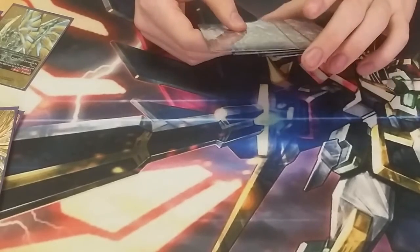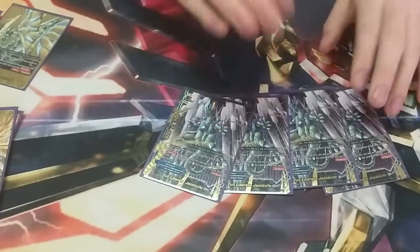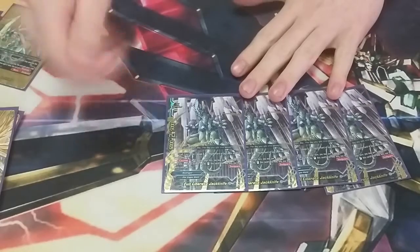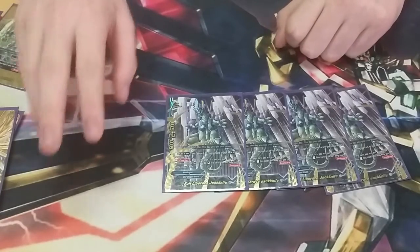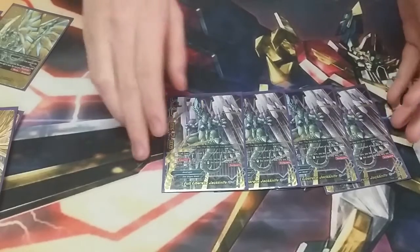Here's a new addition to the deck, which is Full Liberate Jackknife. He came in the secret pack of the newest set. He's one gauge. He can put the top card of the deck into his soul, and it has the counter ability to get rid of a soul to re-stand and attack again. That's 6,000 power, 2 critical, 5,000 defense. Overall, an extremely strong card and can make some ridiculous combos.